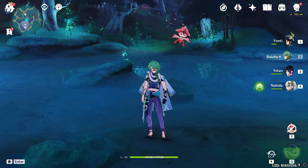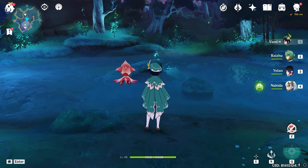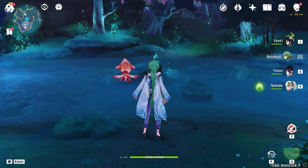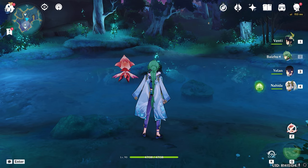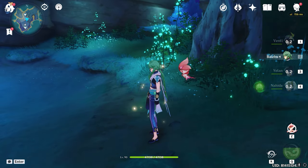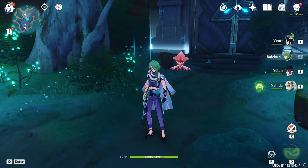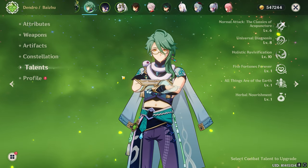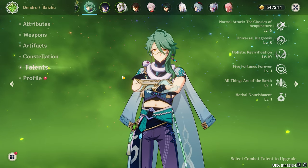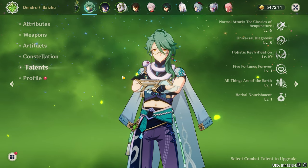Baizhu is a very good healer if you want to use him purely as one. You can see he heals characters to a very high percentage. The best part about the elemental skill is it heals your whole party for 6,000 to 7,000 in one use — just deploy the skill, switch to another character, and the whole party gets healed. Baizhu's healing is very good. Thanks for watching — hit like if you enjoyed, comment any Genshin questions below, and correct me if I said anything wrong. See you in the next video!